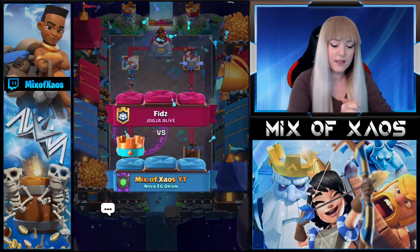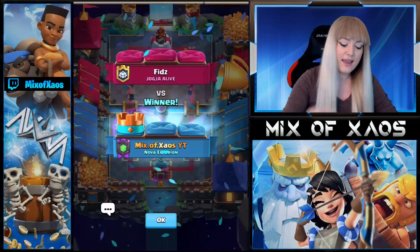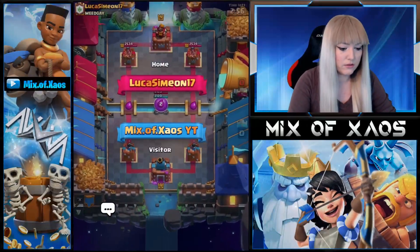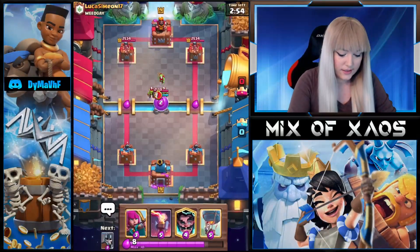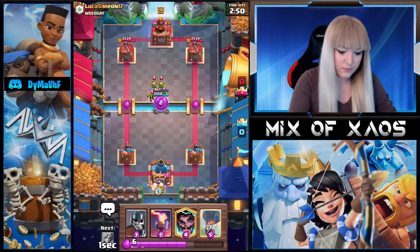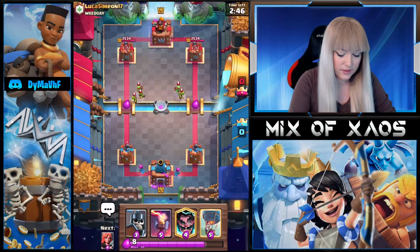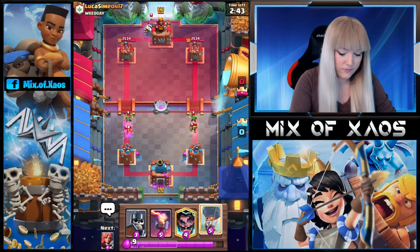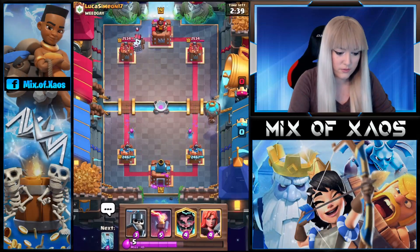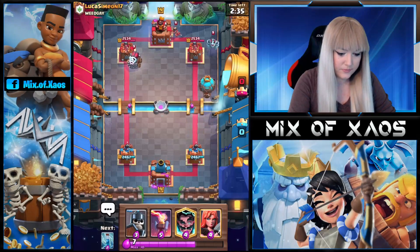I like this deck because it has a lot of answers to a lot of stuff. Especially if your opponent is running Loon, you have E-Wiz and Inferno Tower. Next match is against Lucas Simeon. He's very aggressive — takes the elixir straight away. Sparky! Okay we're gonna go Balloon here. We have Zap for the Sparky, Guards for the Sparky, Valkyrie for the Sparky — but he has a Princess.